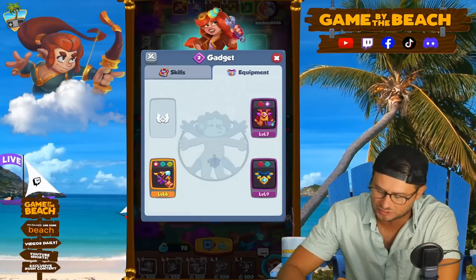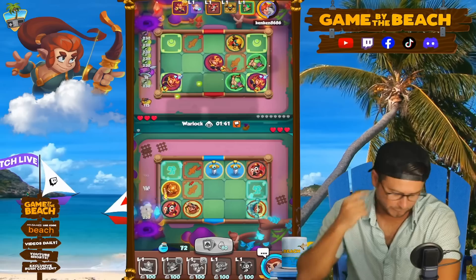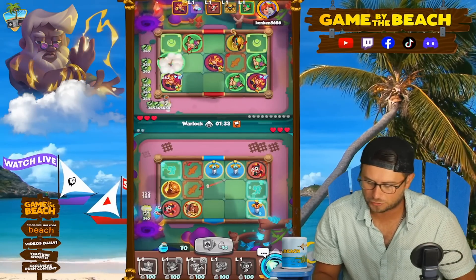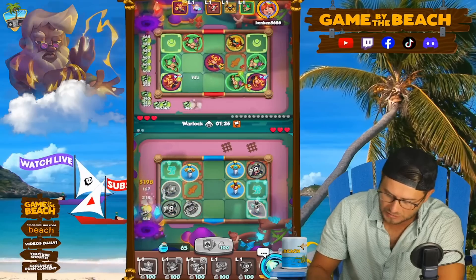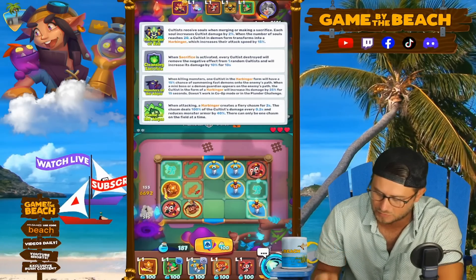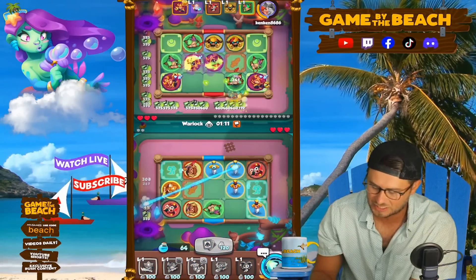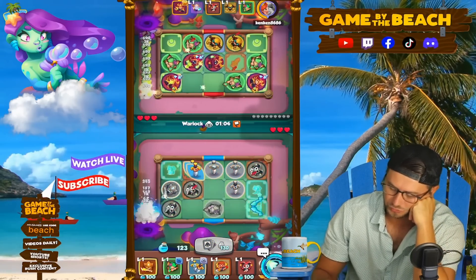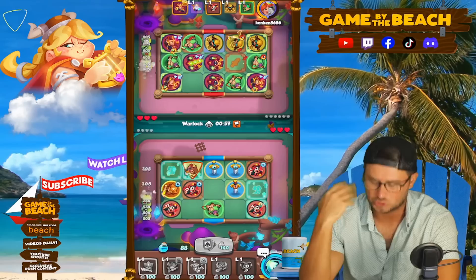We've got a Max Cultist, level 2 gadget, decent equipment — it's going to be a tall task. The good news is he doesn't have sword, so realistically we should have a pretty good chance at getting our Thunderers to a high sword ascension. We have a double tile here plus a bunch of other tiles. He's rocking Chemist, plus he does have Monsters of the Abyss as his third talent, so we'll have to deal with that a little bit.